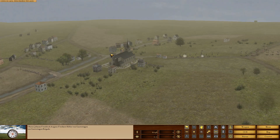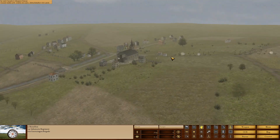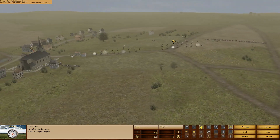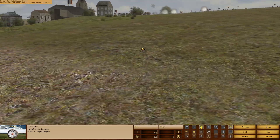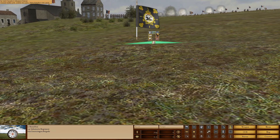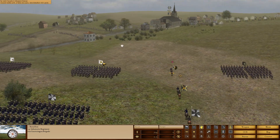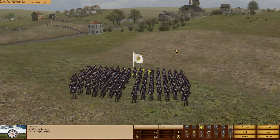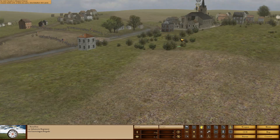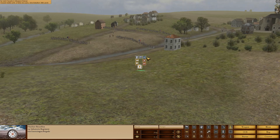The objective for the day is to take the cathedral up along the heights. We only have 30 minutes or so, so we better hurry. I'm under the impression that the French have their guns wide open, so we might be able to sneak our men in there. Let's get things started and get our men deployed.